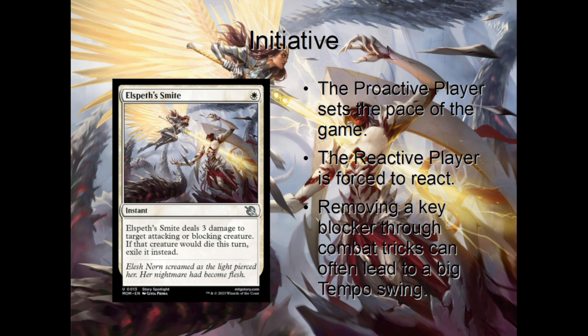If a player is playing aggressively, deploying threats and attacking every turn, they are said to be the proactive player — the player that is setting the tempo of the game. The other player is forced into a more reactive role, having to defend themselves and answer the opponent's threats. The proactive player can take the initiative to push their game plan and make the other player react. If you can take that initiative, your opponent will have a very hard time attacking back because they'll be forced to defend their life total. And if you're forcing your opponent to block, you can put even more pressure on them by removing key blockers through combat tricks, resulting in a huge tempo swing in your advantage.